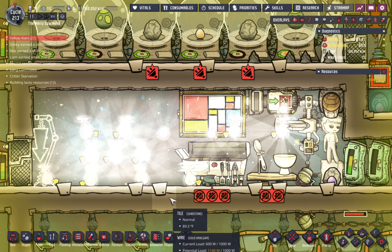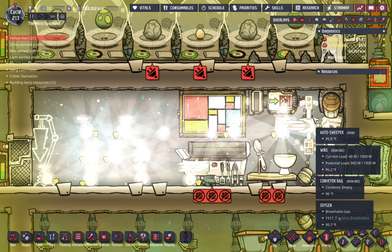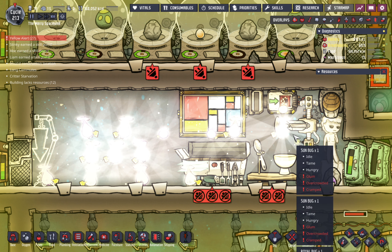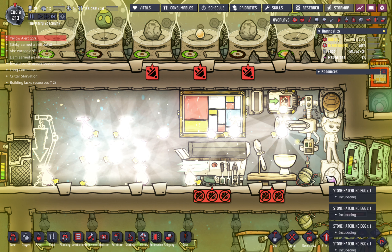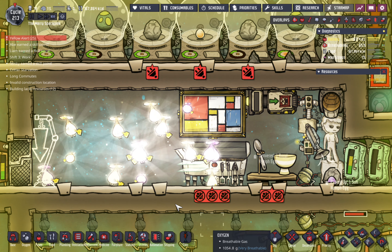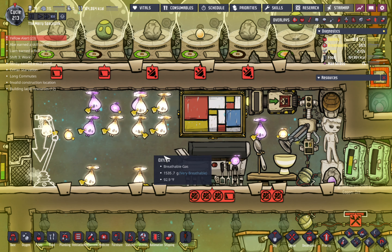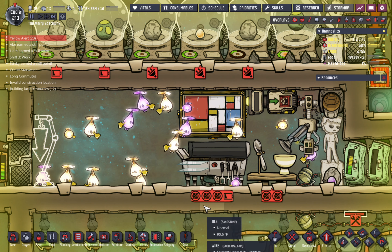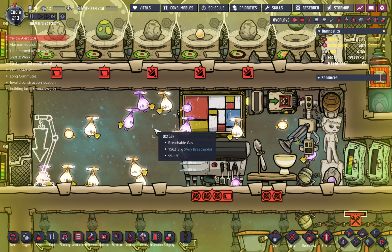Here's an Oxygen Not Included humorous moment — this is what happens when you dump all of your shine bug eggs into one location but don't have your egg cracker set to accept them. I have no idea how many are actually in here, 20, 25, who knows, but it looked like a little miniature sun when I first locked on, so I thought I'd share that with you.